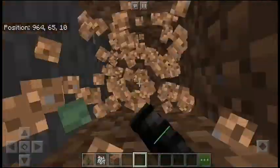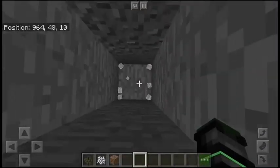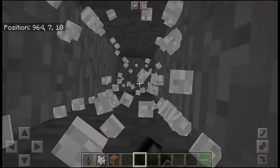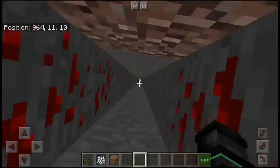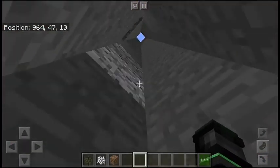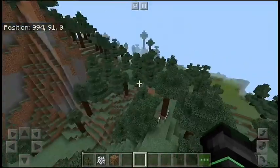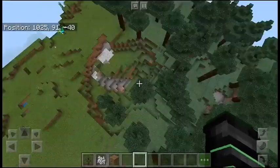If we dig underground here — just a second — you can destroy the ground way faster than you think. Look at that, it's pretty deep if you just go straight down. You get your basic ores: redstone, gold, iron, diamond — all those ores will spawn everywhere underground in this biome, along with coal and other stuff.